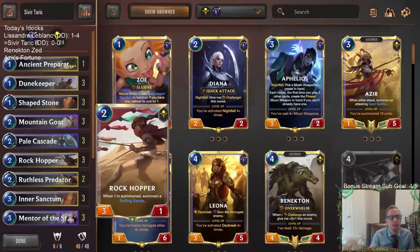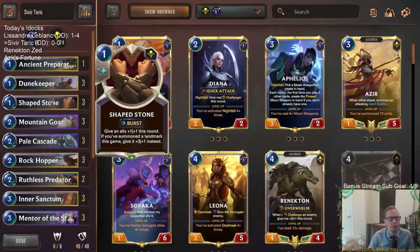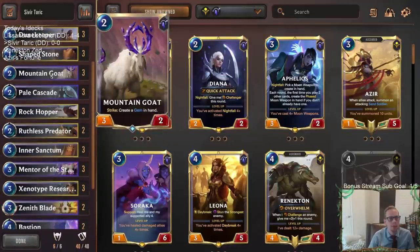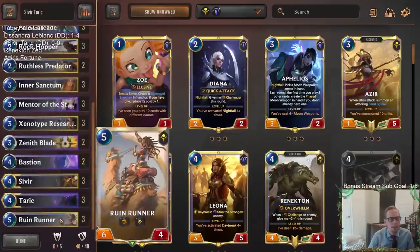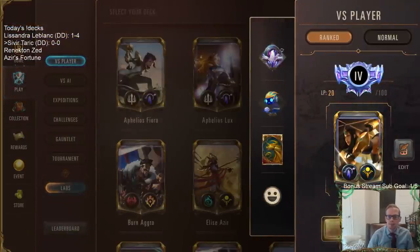We're going to be a curve-out deck that has a good amount of combat tricks. We got Shapestone and Pill Cascade for our combat tricks — this may just be plus-one, plus-one but it can be plus-three, plus-one if we get a landmark. For landmarks we got the Rock Hopper and the Inner Sanctum, and one Ancient Preparations for an extra one-drop. We're gonna have Gems, Mentor of the Stones, and Mountain Goat making Gems — those will be nice with Taric. Xenotype Researchers are our other three-drop, hopefully giving allies plus-three, plus-three if we get lucky. Should be a fun one. Let's go ahead and get to it — Sivir-Taric!